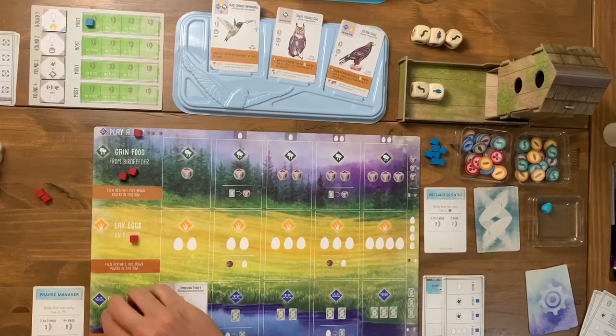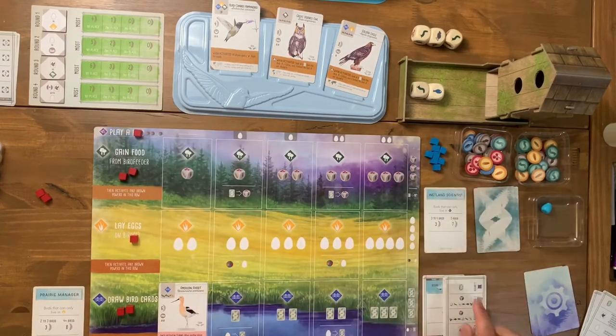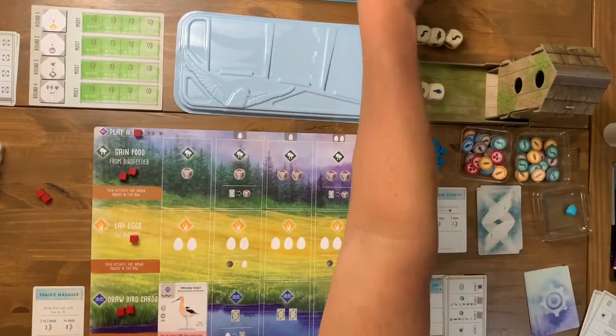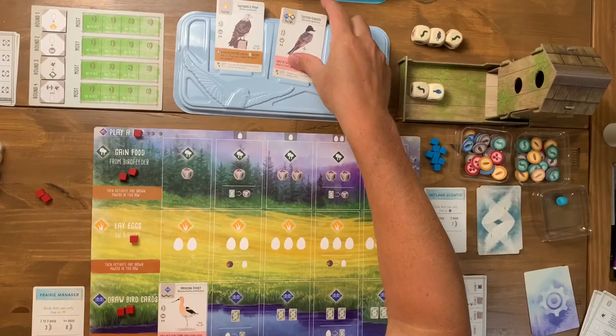I've only got two more actions this round. The automa card has a symbol meaning we take away the current face-up display and he takes one card from it, then we refill. That's actually helpful since I didn't like those cards anyway. After the refresh there's another prairie-only bird in the display, which is useful for my bonus card goal.